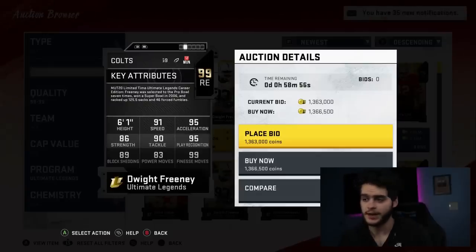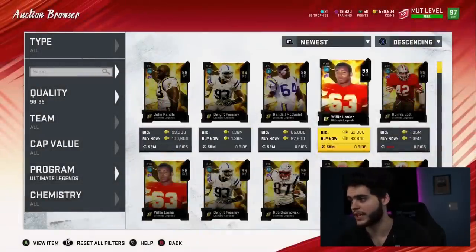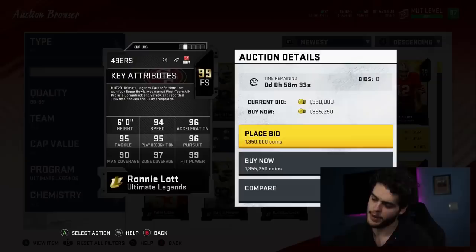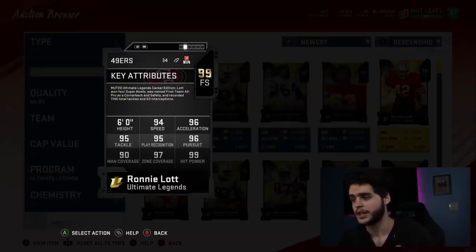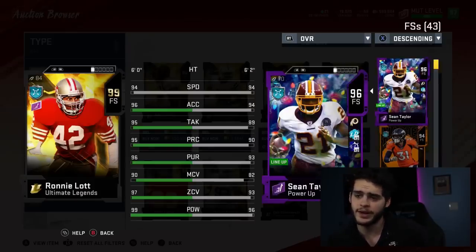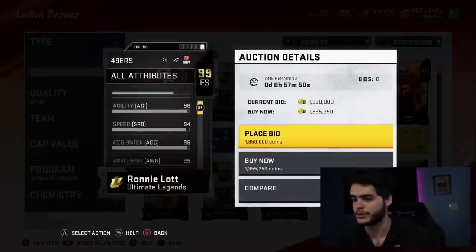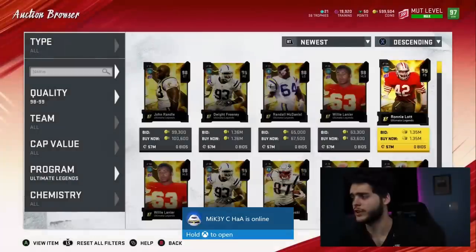I do not think this card is great at all — I would not waste my money. For a 99 guy, he's got to have maxed out Block Shed or maxed out Finesse. Ronnie Lott, I was actually kind of excited for. 94 Speed, 96 Accel, 95 Tackle, 95 Play Rec, 96 Pursuit, 90 Man, 97 Zone Coverage, and 99 Hit Power. This card looks a lot better. Powered up and chemmed up, he'll get to about 98 Speed with John Madden and Sprinter — really not horrible speed. He's pretty much just a better version of Sean Taylor. That Man and Zone definitely gives him a big boost. Ronnie Lott always been kind of a goon in Madden — 86 Catching gonna be really great. So far I like Ronnie Lott and I don't like Freeney.